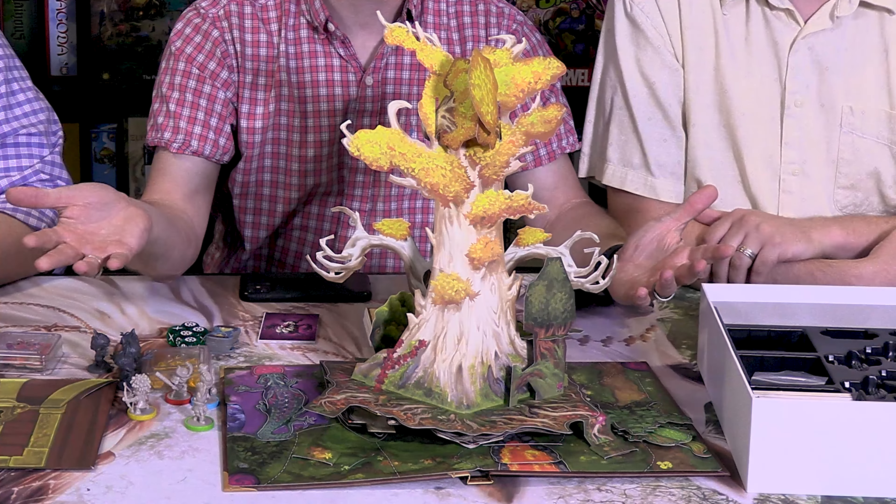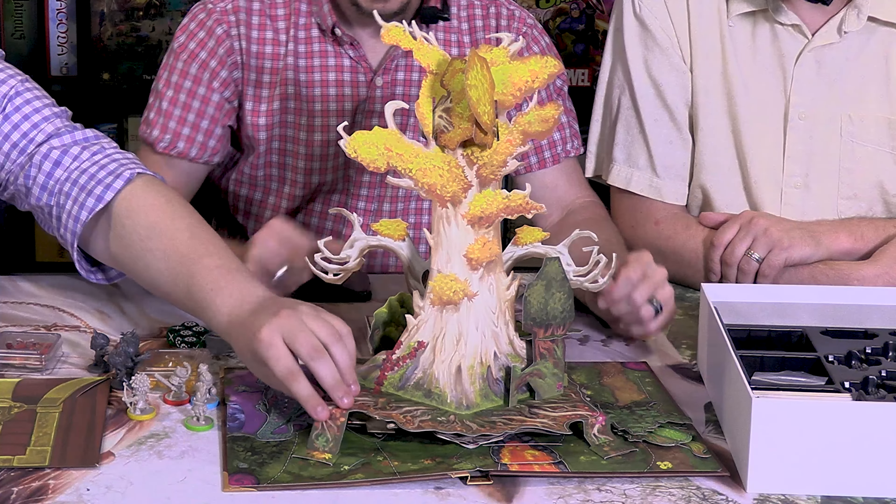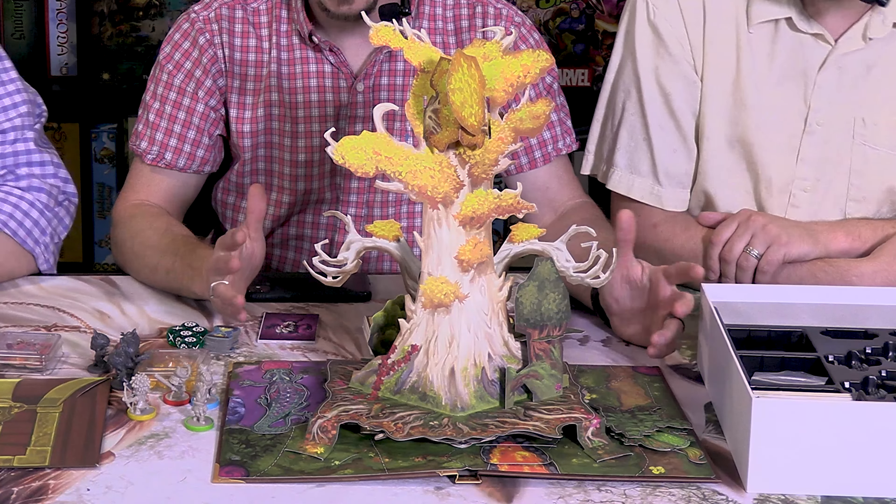We were excited to get a chance to see this — there aren't a lot of copies in the United States right now. This is a prototype, not the final version. Wonderbook will be coming out in October, and you can see it at Gen Con — find DV Games at their booth and tell Bryce we said hi. It's going to retail for around $80, so ask your game stores about it, or look up DV Games or Wonderbook online.